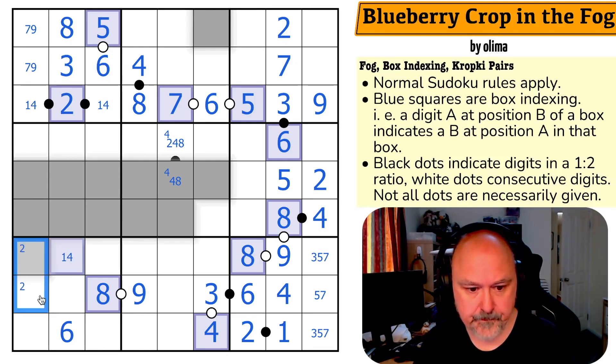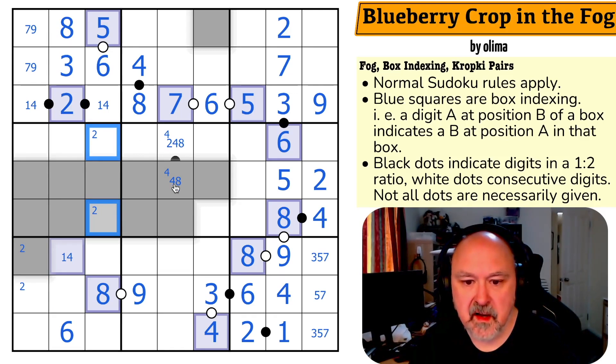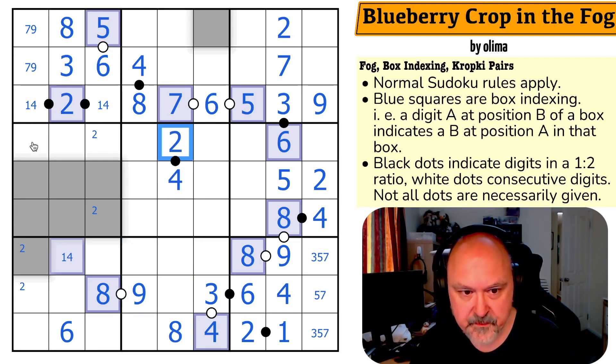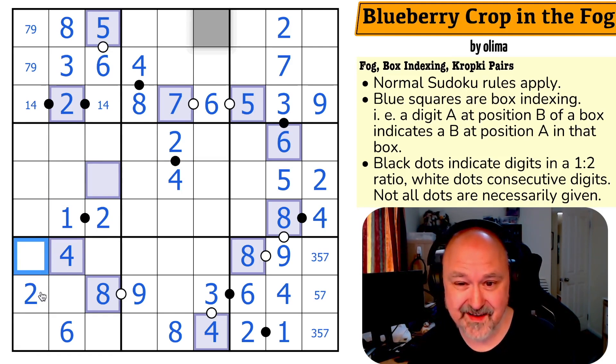Eight is here — the way I can look at that is these eights knock eight out of all of that. Eight's there. I take eight out of this. This is four. This is two. That takes two out of there and puts two in there. That did reveal another dot. This is one or four giving me a one-four pair, but the four makes this the one and this the four. The four makes that the two by box indexing. I've now revealed the whole grid.